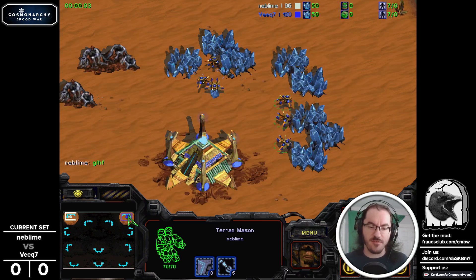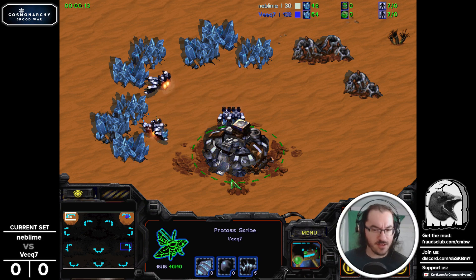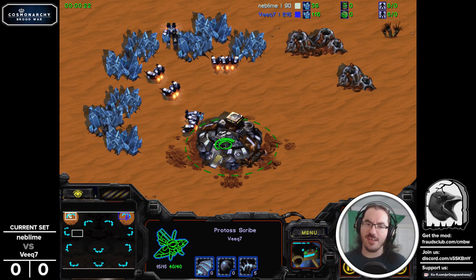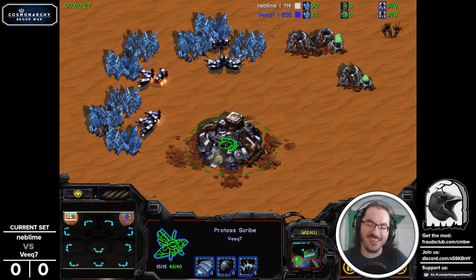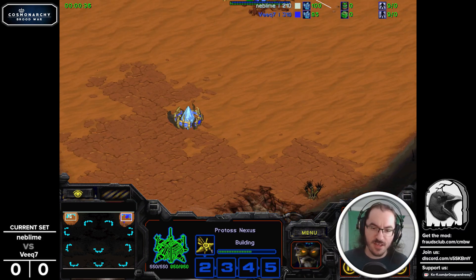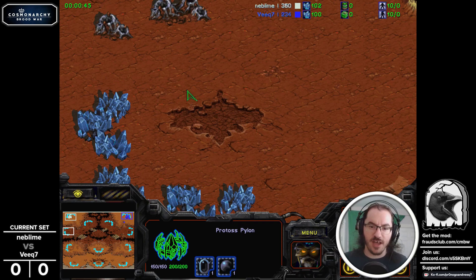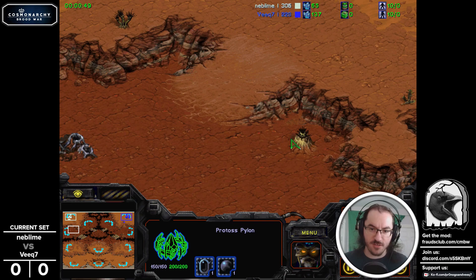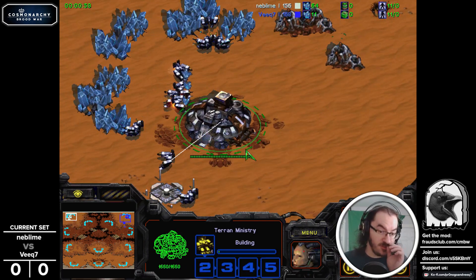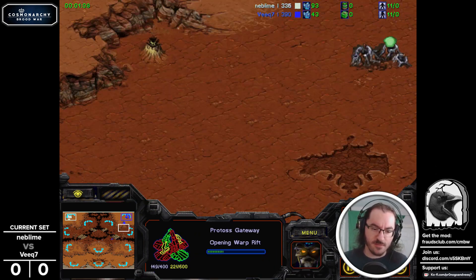Our spawns are in the top left and top right. We have Neblime as the Snow Terran against Veeq as the Palatinate Blue Protoss. Interestingly, Veeq signed up as Protoss, but he initially wanted to play random or maybe just Terran. He decides to switch over to Protoss, which is funny because I think he signed up the same day that I buffed Bio, which is one of his preferred styles.